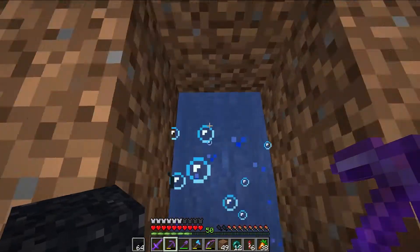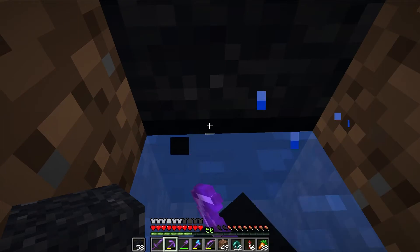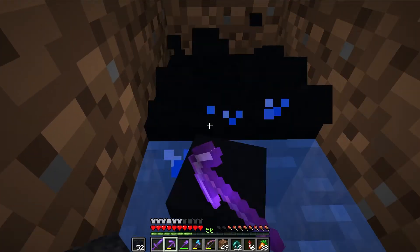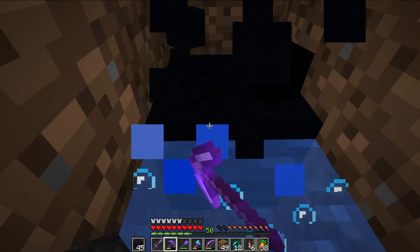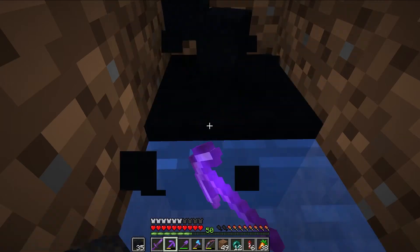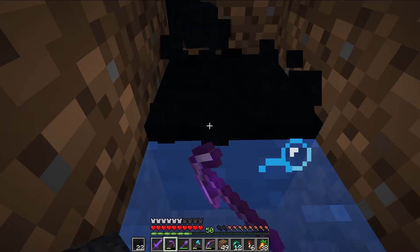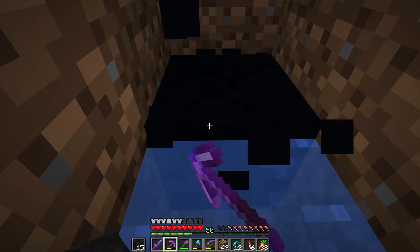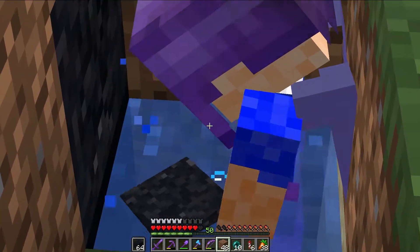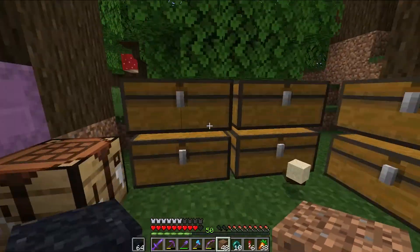Okay guys, so we are here and we are going to transfer and create as much concrete as we can. So this will be fun and yay. And here we have the wild Zeta creating concrete in his natural habitat.